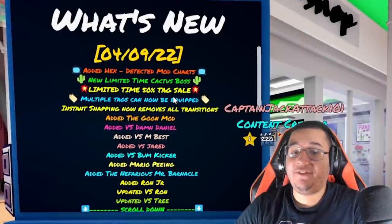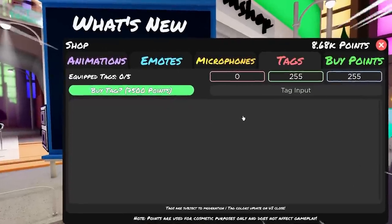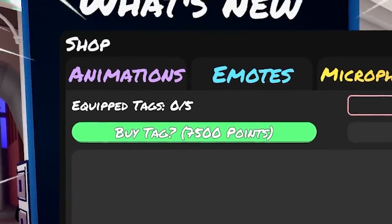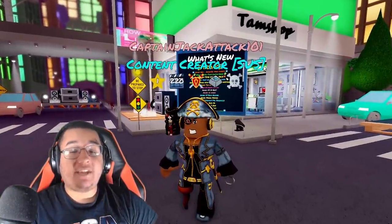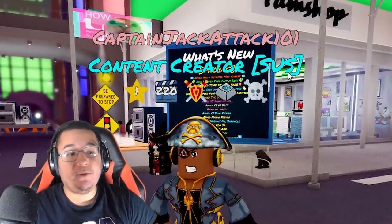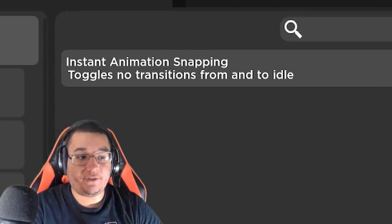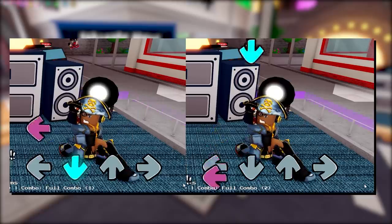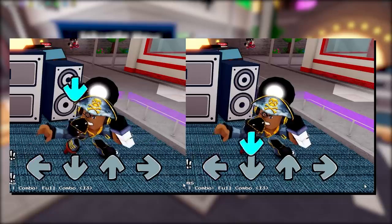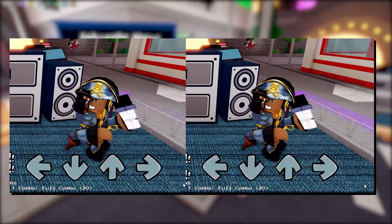As you guys can see on the welcome board, we do have a sale for tags at the moment. Every tag you can buy for 7,500 points, which is pretty nice considering you're saving 7,000 points. Now you can have multiple tags enabled as well, up to 5. So like we have our content creator tag here, then we also got the sus tag right next to it. We do got a new setting to go over: the instant animation snapping. Here's a side-by-side example of it in action between both animations — you can easily tell which one has the setting on just by seeing how snappy the animation looks.